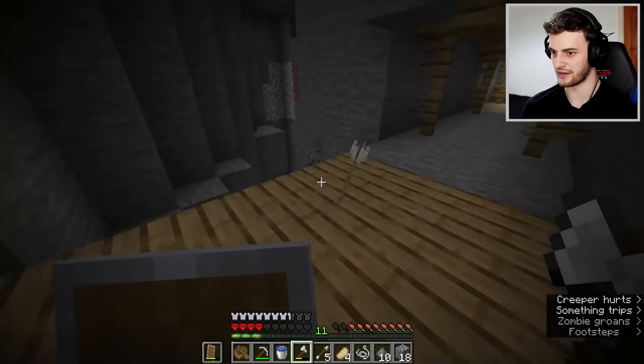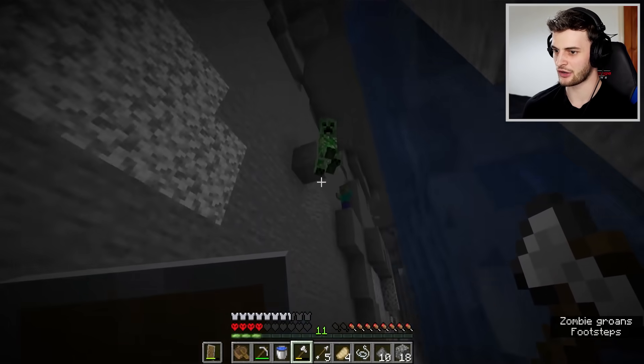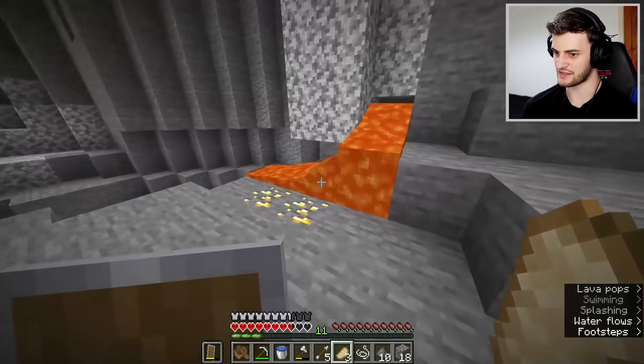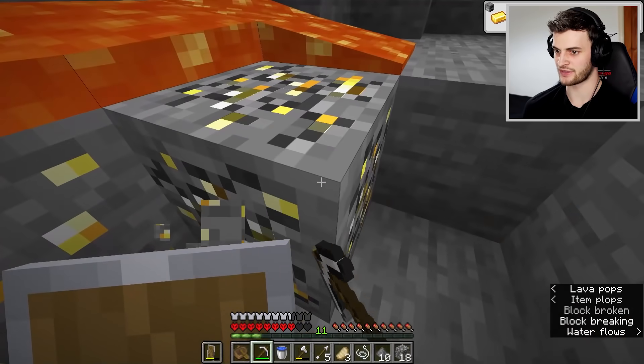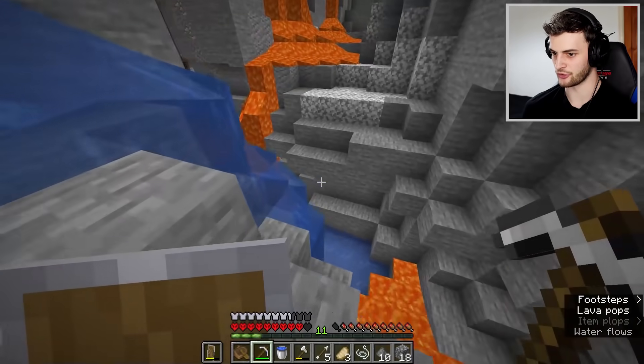Look at this - a ravine. This is indeed the perfect place to be finding gold. We're going to need four pieces in total, and we've definitely got four pieces available here. Let's pick up all that. Now we just need diamonds and emeralds.